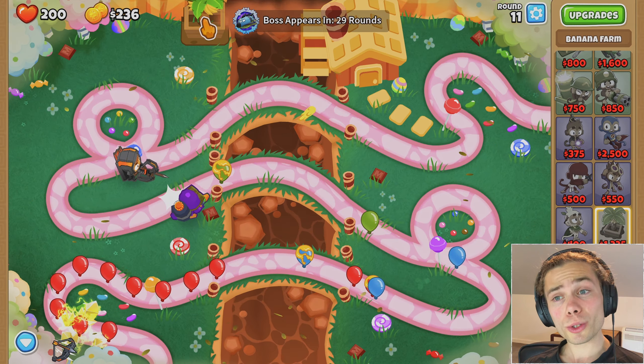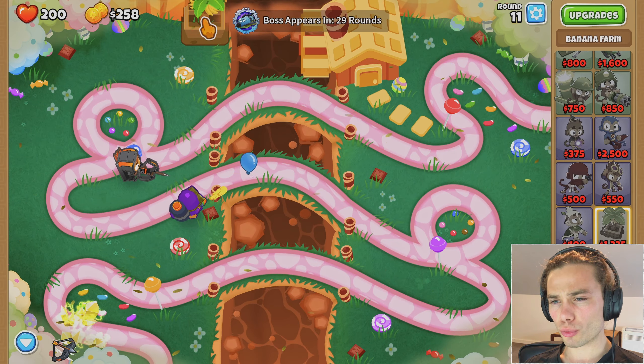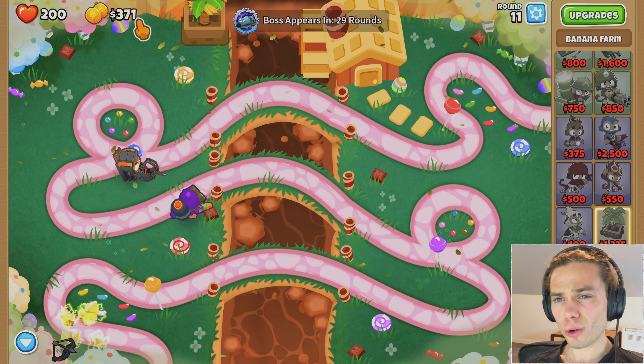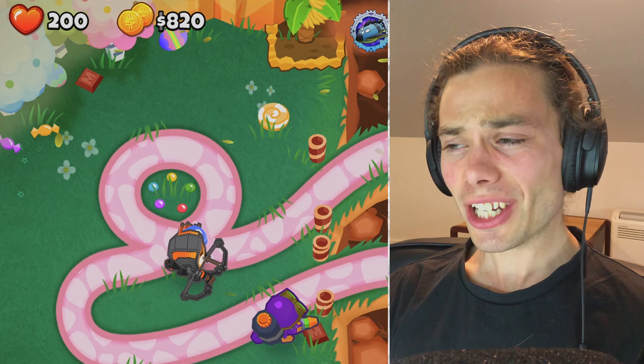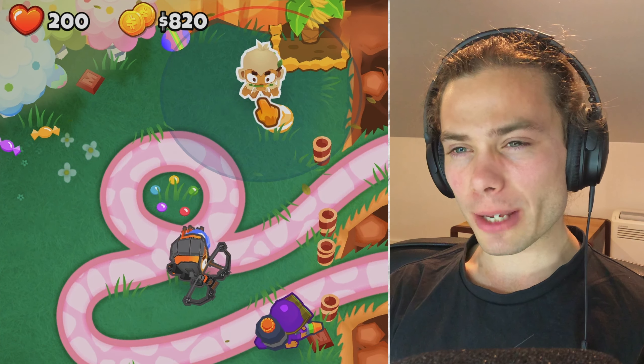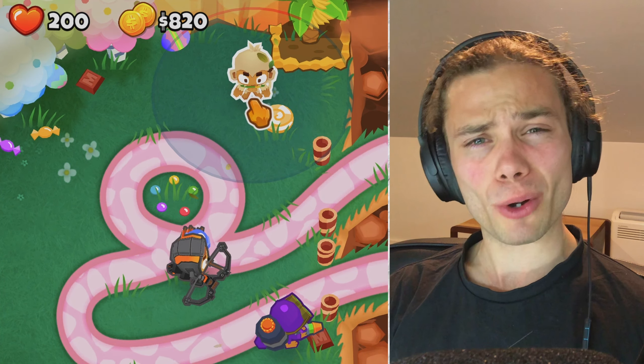I can't afford any upgrades just yet, but this should be a perfect spot to test the druid as well. I think I can fit four or at least three in there. It's been a few rounds and I've managed to save up a little bit of money and upgrade the banana farm. I'm going to be getting a druid now, placing it up the top, but I don't want to put it in the wrong spot so it blocks a banana farm. If I place the druid right about there, it should be okay.